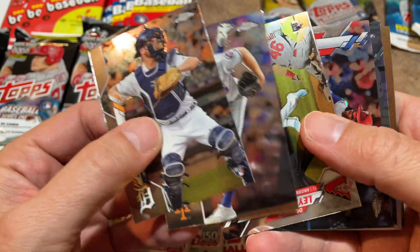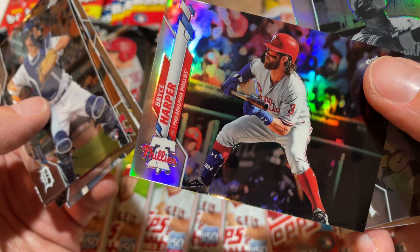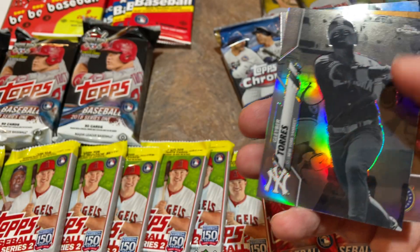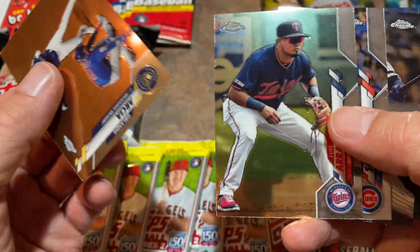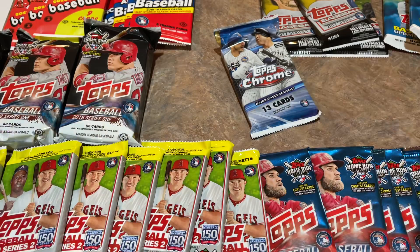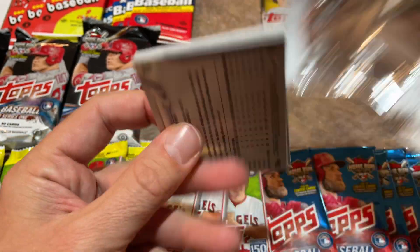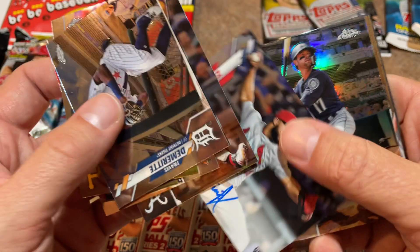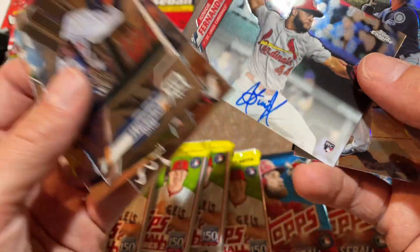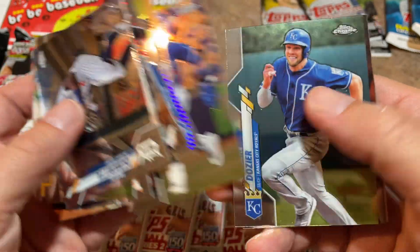We've got Bowman Hobby tomorrow — a whole bunch of boxes. There's a nice Bryce Harper bunting card — that might be a short print because Harper doesn't bunt. A Gleyber Torres negative card. We'll have Bowman Hobby live tomorrow, Diamond Kings live Thursday, and Bowman Jumbos on Friday — three consecutive live streams. This is our last Chrome pack, and there it is — Junior Fernandez auto. That's our second autograph, four total hits. Mitch Haniger rebounding nicely, and Aaron Nola is the last card.